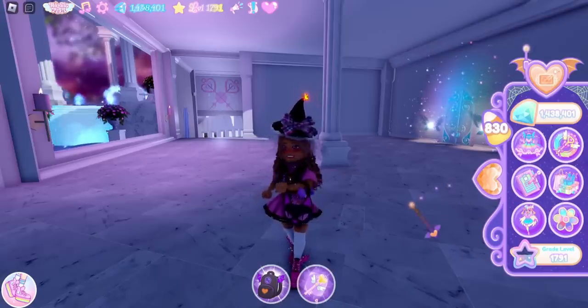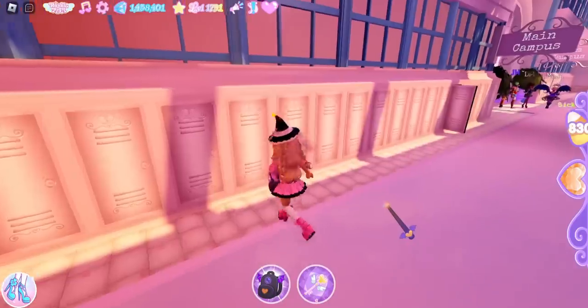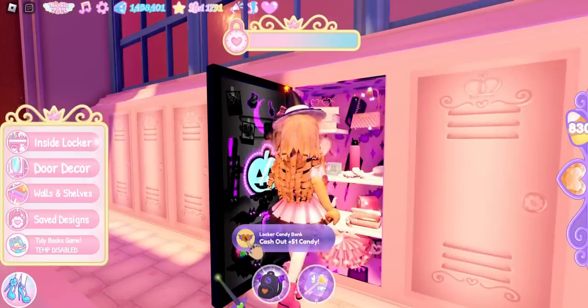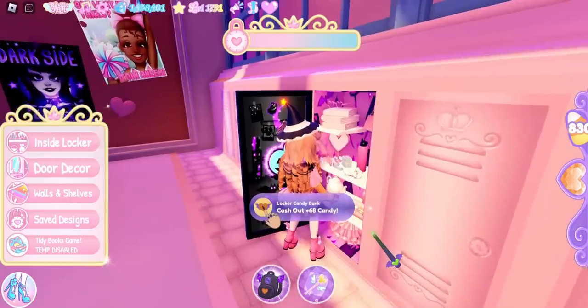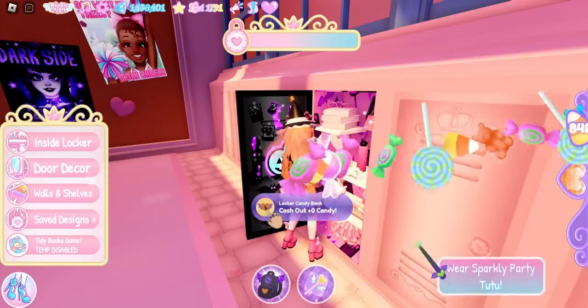Before we go back to Wickery Cliffs, we're going back to the locker courtyard for the locker door. The problem with the locker door is it costs 10,000 candy, so it does take a while to earn that back. It fills up as you play — I bought it at the beginning of this video, went around campus collecting candy, and it's already at 51 candy. Something I noticed is the more candy you can cash out, the slower it fills up. Early on it was going up really fast and then slowed down a lot, so I'll just go ahead and cash out now.